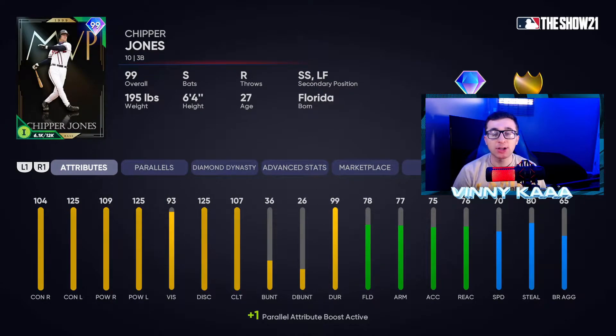The next card is the 99 overall Chipper Jones diamond card. Obviously he's going to be one of the best cards in the game. Compared to the David Ortiz 99 and the Alfonso Soriano 99, I think Chipper is the best of those three. He has diamond hitting, diamond defense — basically every hitting stat is over 100. He has over 100 contact on both sides, over 100 power on both sides, 125 discipline, and 107 clutchness. He's also a switch hitter, so he always has an advantage no matter which pitcher he faces.